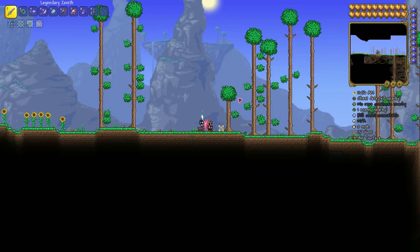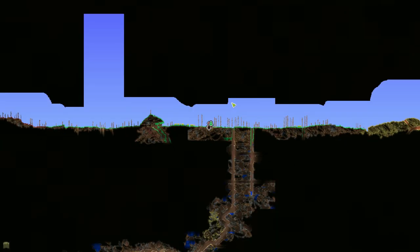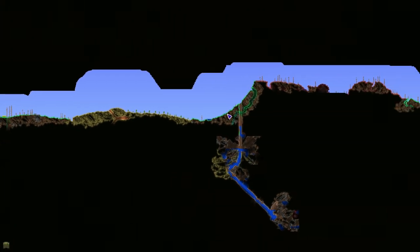Hello guys, it's Dido and in this video I'm gonna show you how to get a blowpipe with seed. First of all, here's the seed — the little details are large and crimson, and on the map you should go just right until you reach the jungle biome.